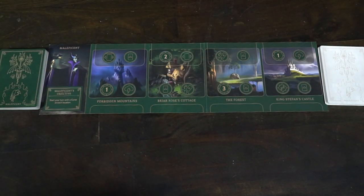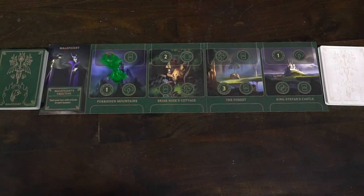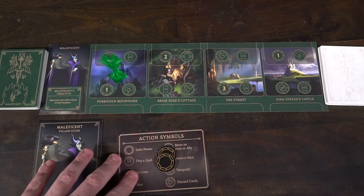Then take your main deck of cards in your color and place it on the left-hand side of your player board, finalized by the Fate deck on the right side. Make sure both are shuffled. Each player also gets a player actions reference card showing the action symbols you can take when moving your character from location to location, and your villain guide.